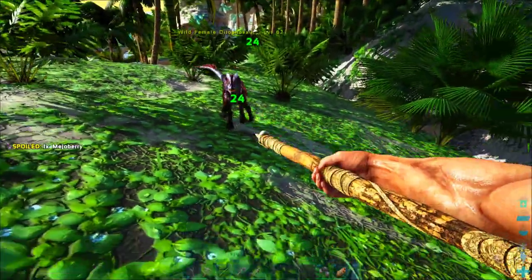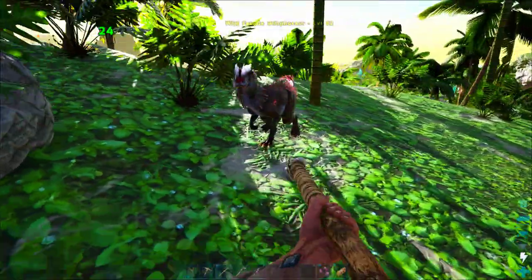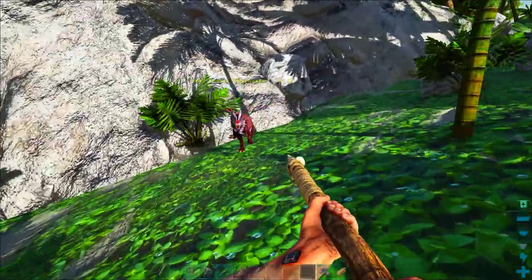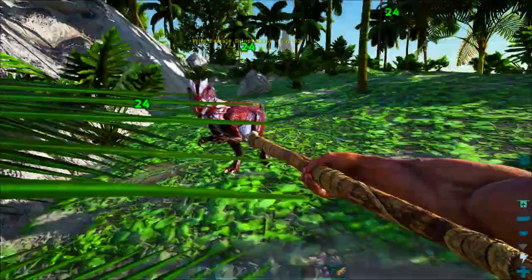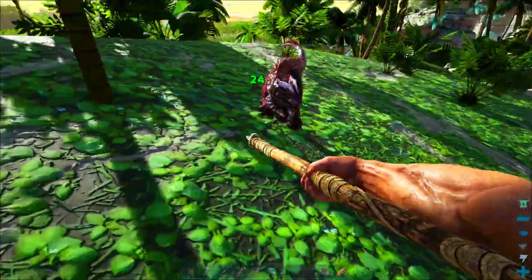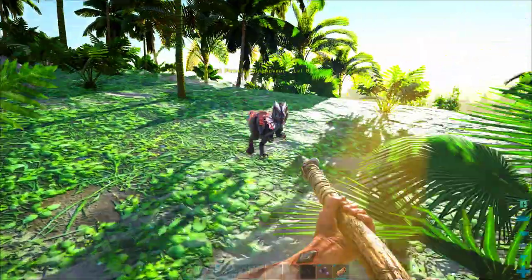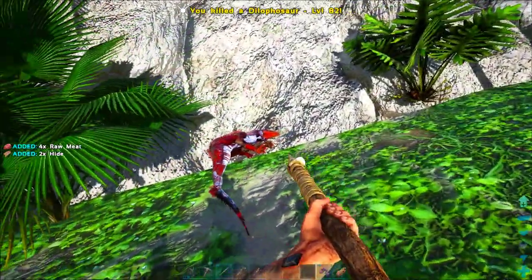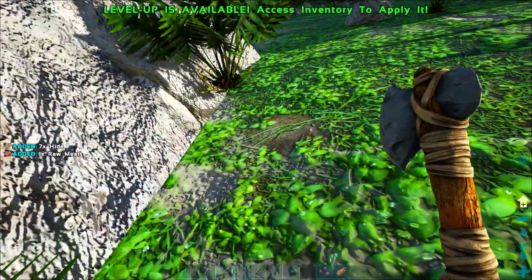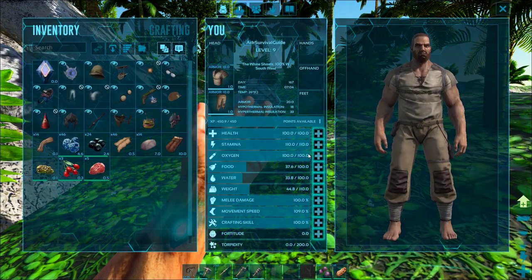The green numbers are me doing damage to the Dilo — the yellow numbers are me taking damage. One spear down. When he does that spinning move, we got to move sideways — otherwise he's going to spit on us, don't want to get spit on. This is a level 82 Dilophosaur — I really don't want to get hit by this thing because it's going to do a lot of damage. He did it, guys! Goodbye Dilophosaur. We got a lot of experience — and you also pooped. Yep, it scared the poop out of me.